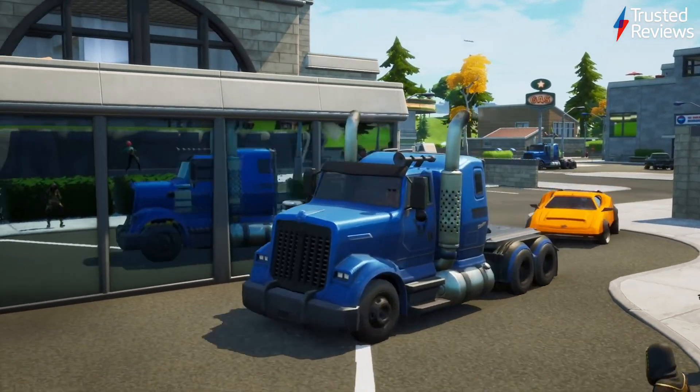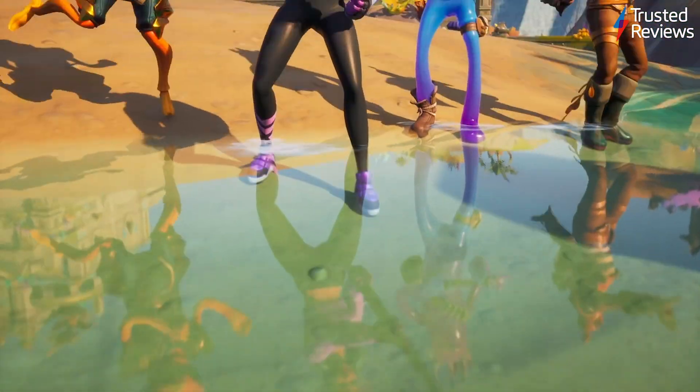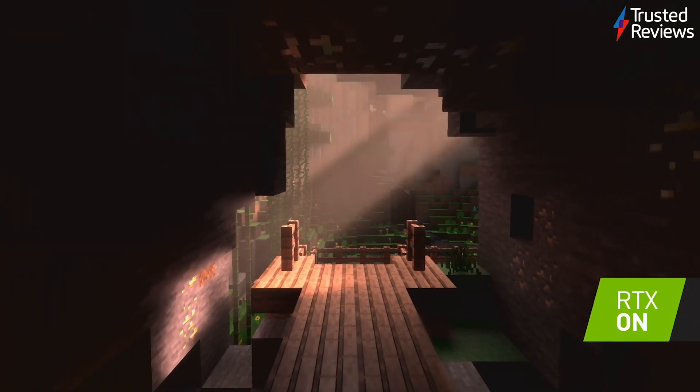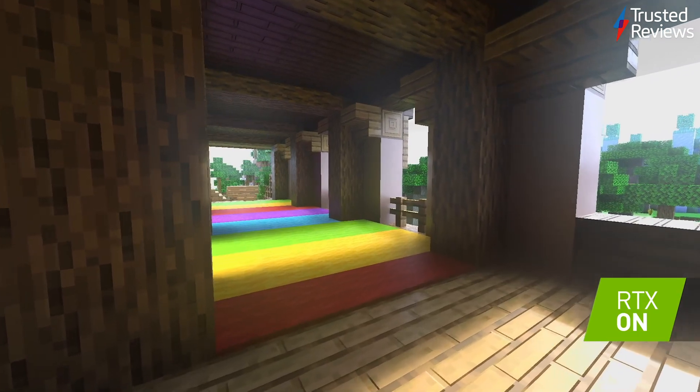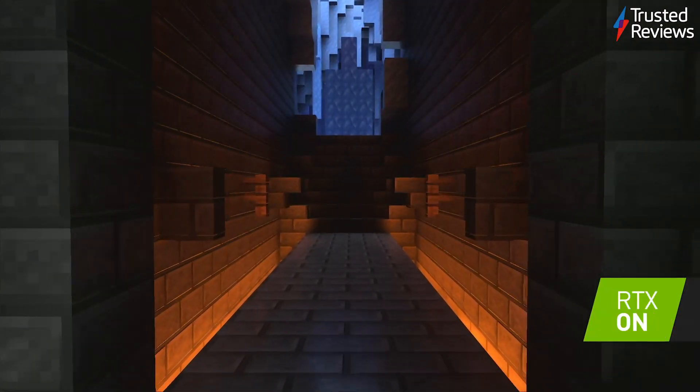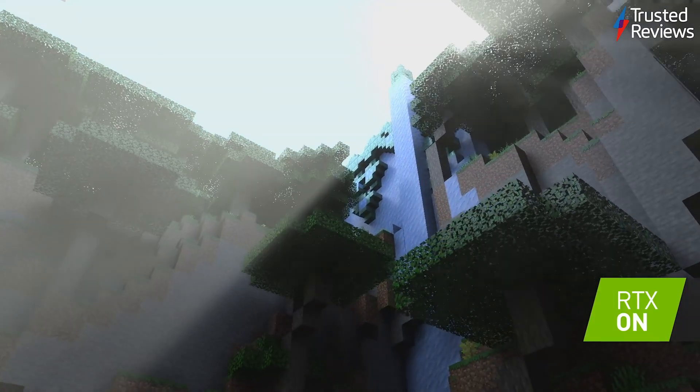There is a big push right now to get most new games supporting ray tracing, but there aren't as many games that have it as you might think, even with everybody saying it's the future of gaming. Nvidia has confirmed support for games such as Cyberpunk, Fortnite, Watch Dogs Legion, and Dying Light 2. What's more interesting is older games adding ray tracing. Minecraft really shows off the difference it can make to an older game — ray tracing totally transforms those areas to make it look like another game entirely.